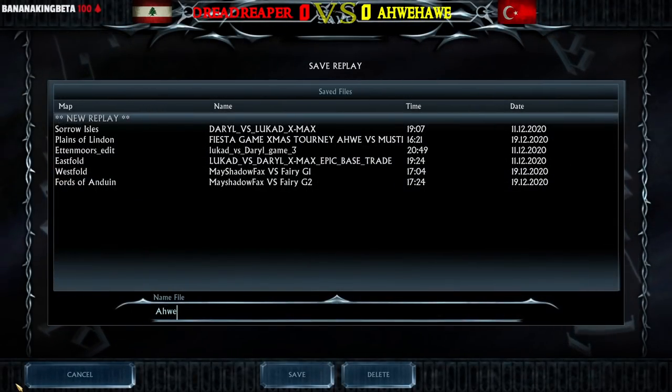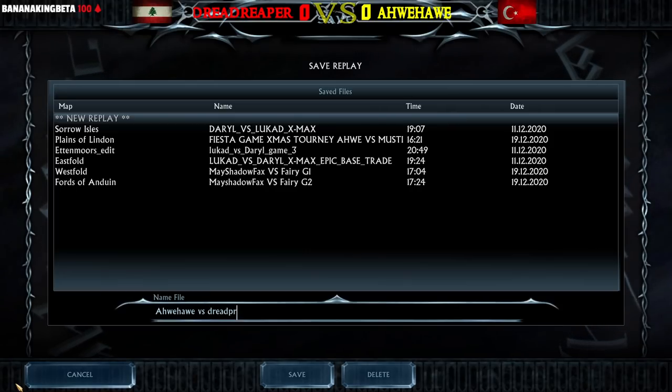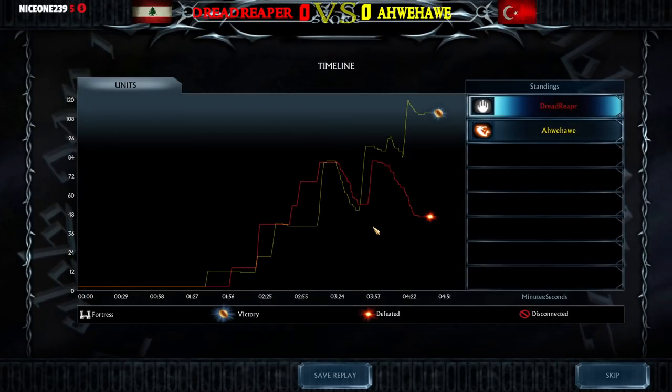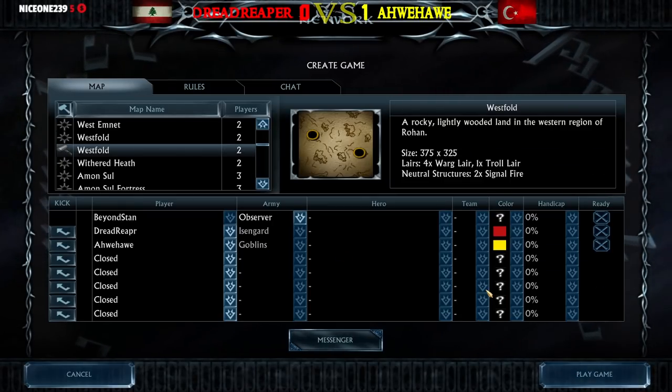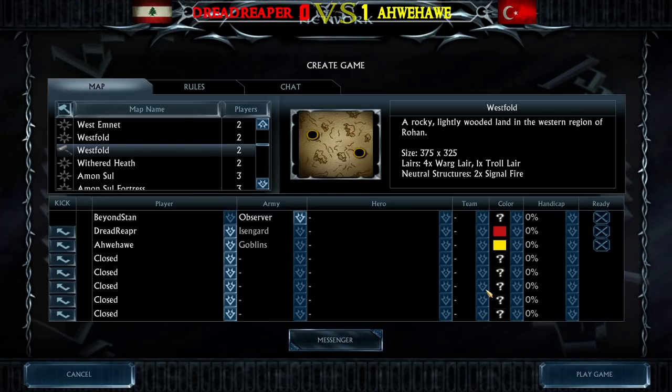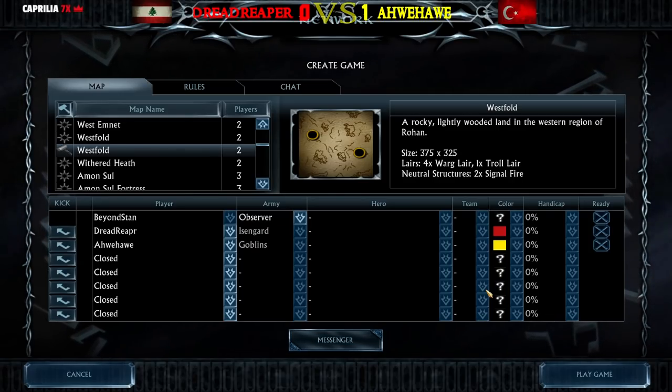We're going to save the replay — Ave Ave versus Dread Reaper, game one. And we're going to jump right into game number two. The game number two is all about to begin. Same matchup: Isengard against Goblins. It is on the map Westworld this time. Let's get it started.